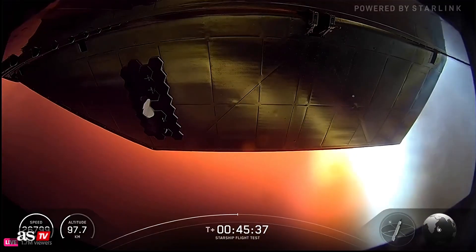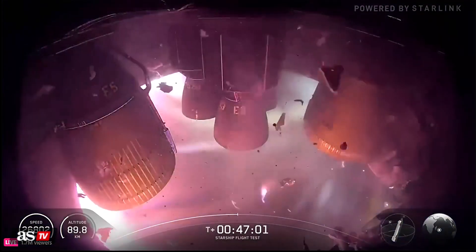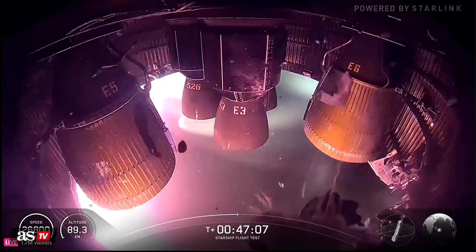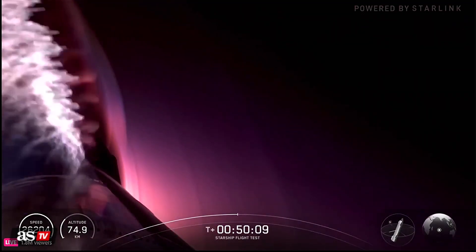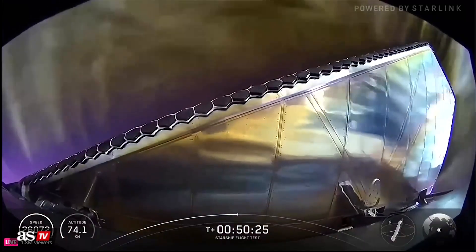But if we do make it all the way down to the water, who knows? The goal of this part of the flight is to learn as much as we can about the ship's heat shield. We're operating at just a much higher frequency. We just saw some of the aft skirt. 50 minutes since launch. We're going to see those colors start to build up a little bit — about 74 kilometers in altitude.